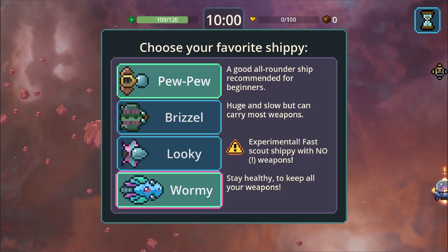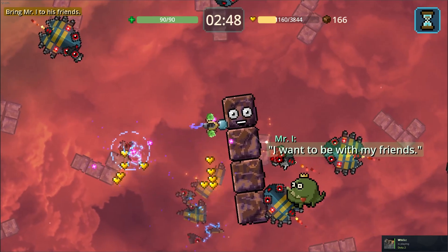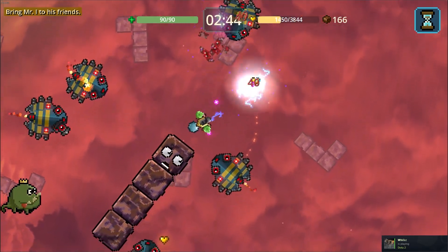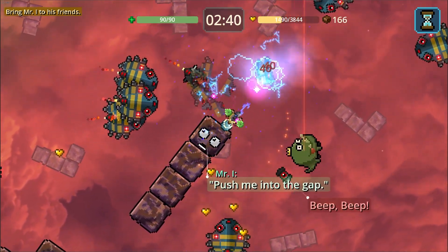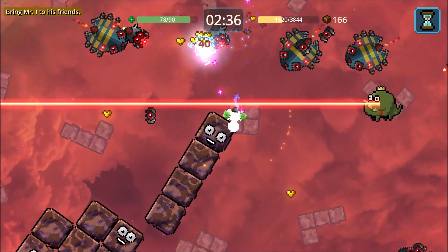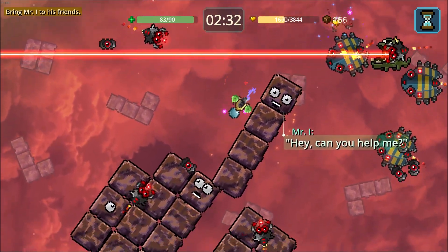One map, four total unlockable ships, and a set of seven permanent upgrades. You start each run by taking off from Margit's house, where you then have free reign to fly anywhere on the map. A 10-minute timer starts and it's up to you to survive, which is how you unlock the next ship. There are four ships in total and you unlock the next available ship by surviving with the previous one.